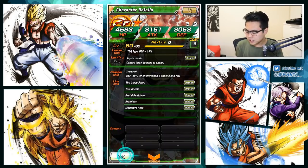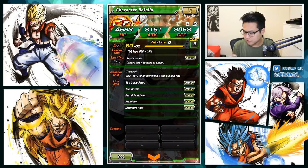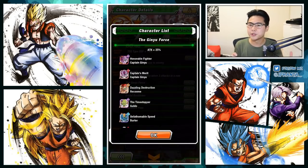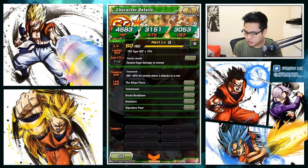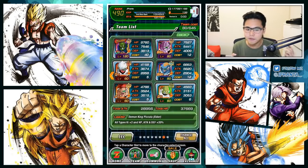Most of them have two ki links together. They have the Ginyu Force link — obviously attack plus 25% — which is really good and makes the actual good Ginyu Force really good. And I think they mostly have Signature Pose for ki plus 2. So ki shouldn't be an issue, especially when we have two ki at the start of the turn as well as the three ki from Rosé.